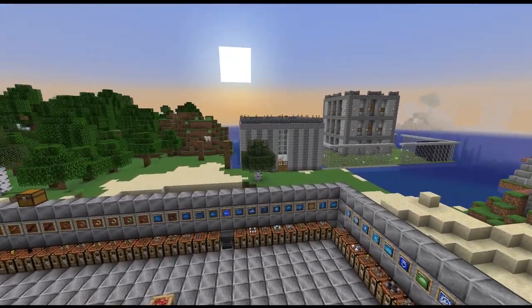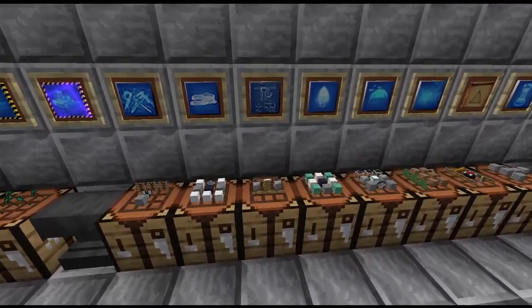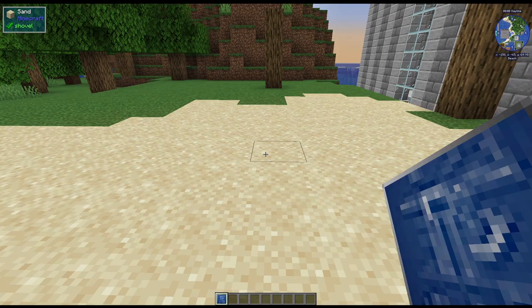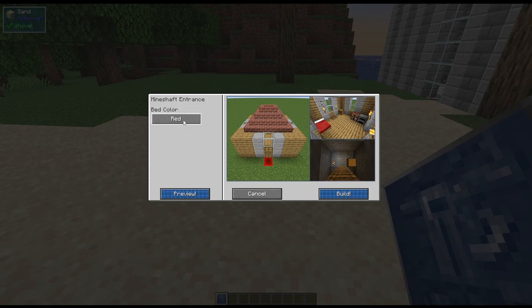All right, here is part two — we're going to continue on with how to make each recipe and what it looks like. First up we have the mine shaft entrance. It is two iron picks, a bundle of timber, two compressed stone, a bed, and three bundles of timber down below. For this one we're going to right-click here and choose our bed color.